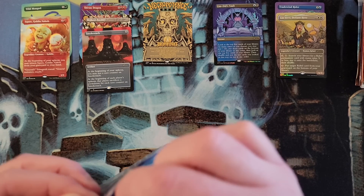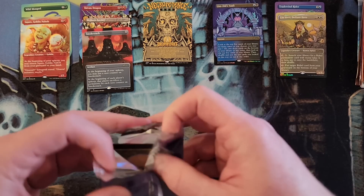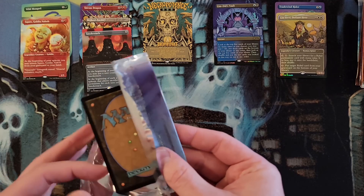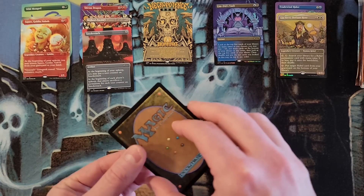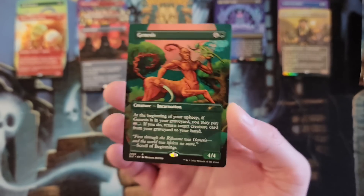This particular pack doesn't want to open. I'll get in there. There we go. 2002 — we had Genesis. Non-foil.